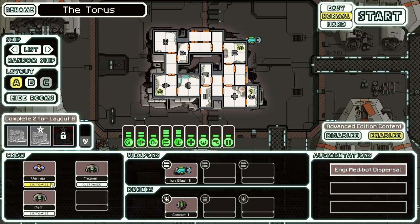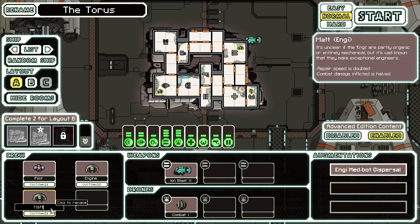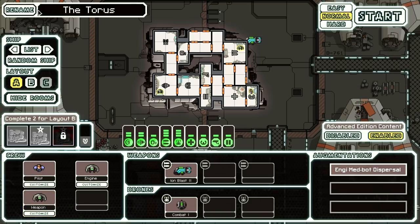We'll have two NG crew members and one human crew member. So we'll have our human be the pilot because they're going to be pretty much hands-off, and we want our NGs to be hands-on. So you're going to be NG Engine, and you are going to be NG Weapon. We can customize the name of our ship as well. Instead of the Taurus, why don't we rename it the Ship of Good Hope? It came out as Ship of Good Hop, but I'll take it, I guess. And then we'll start.